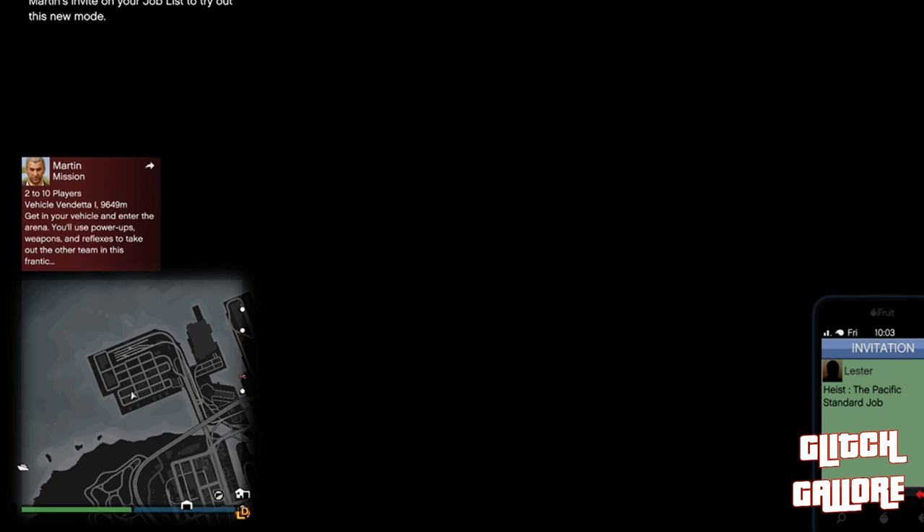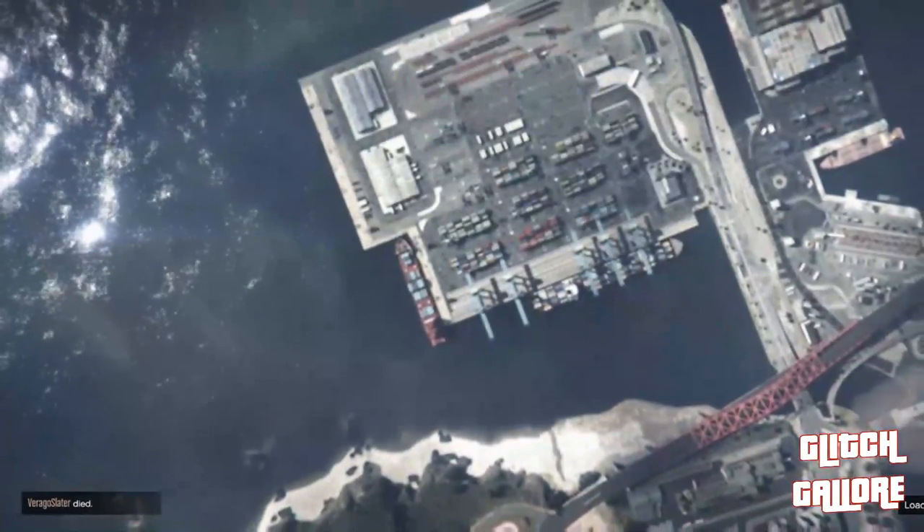So I'm simply just going to accept Lester's text. I'm getting teleported back into my heist room.